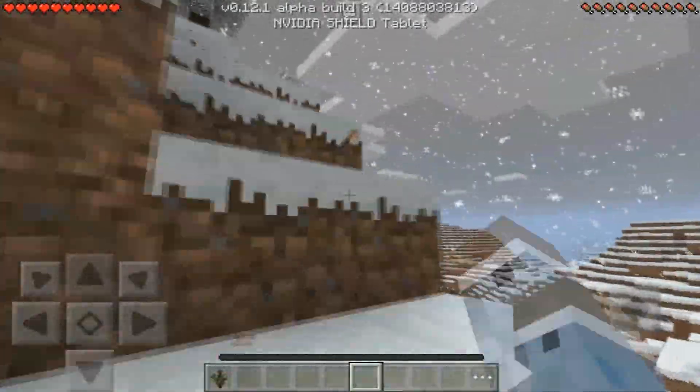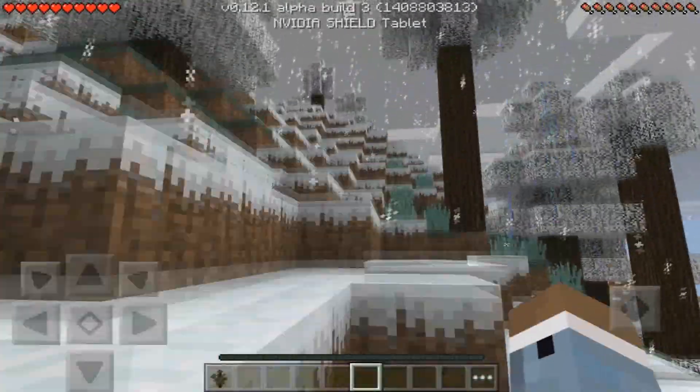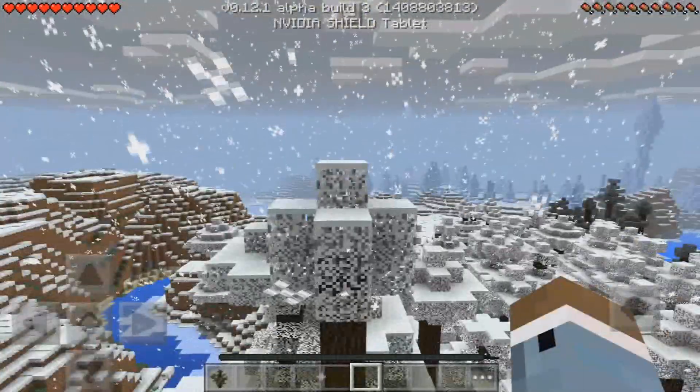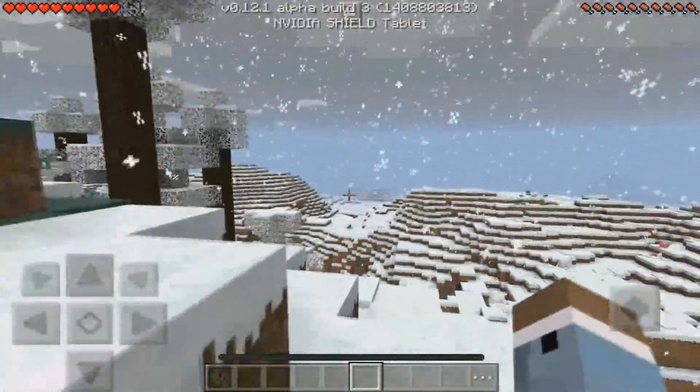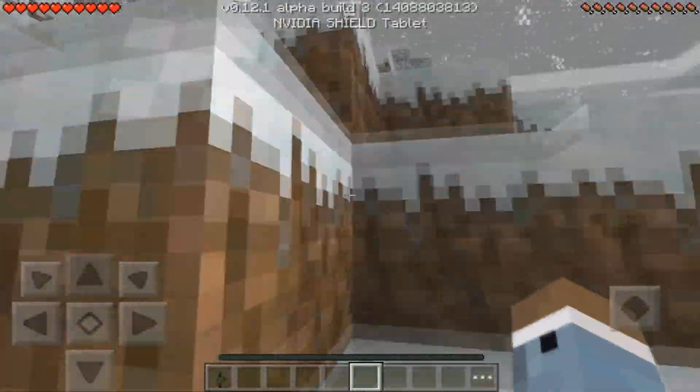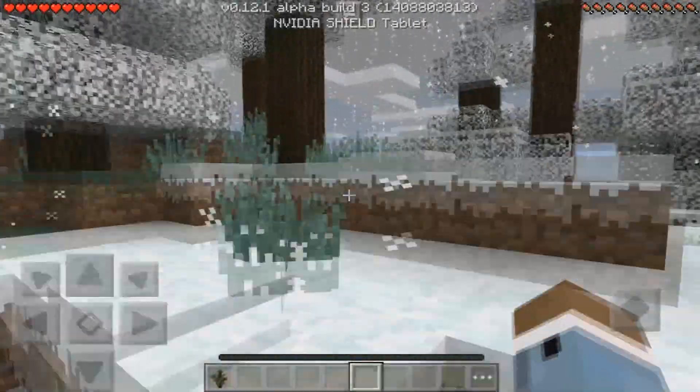There are also new levels — it's uneven on the ground. So when you're walking through the terrain, it's going to be very varied and it makes it look a lot more like snow in real life, which is really cool. And it just makes the terrain look fabulous in my opinion.